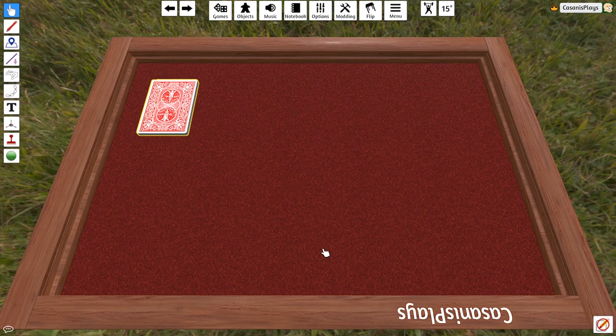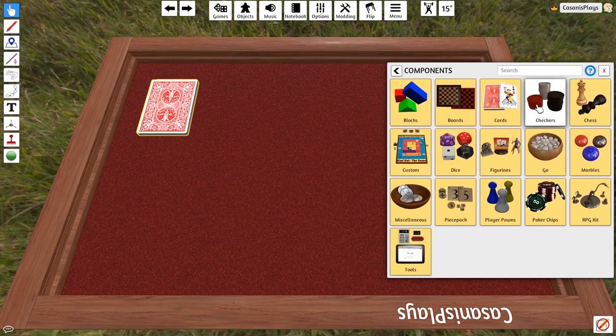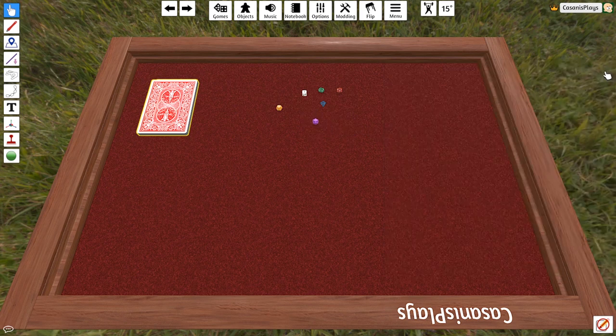Today what I'd like to take a look at is dice. We're going to go into Objects, Components, Dice, and add some plastic dice — one of each. You've got all the dice necessary to play D&D here, so get out there and play some D&D. I've got one of each die. Pretty awesome.